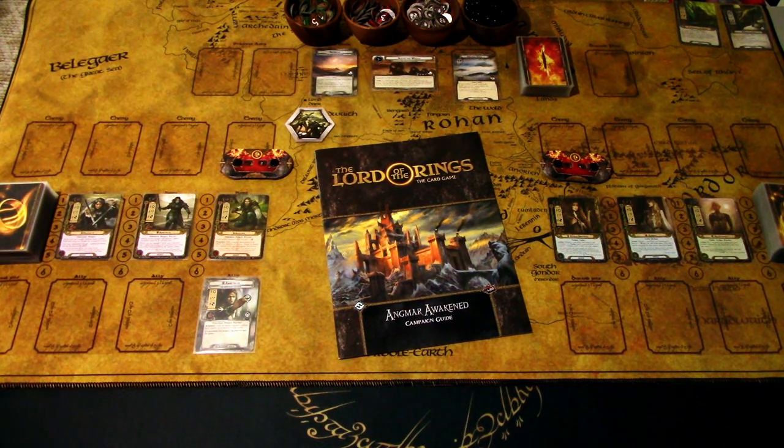We are up at the Wastes of Eriador scenario, which is the fourth scenario in the box. I have to say that I am using Amartul Hero, even though we have the Amartul story ally in play. So keep that in mind. The rules say you can't use Amartul Hero in the campaign at all, but I am ignoring that rule because I have a limited card pool and really like playing the Angmar Awakened Rangers that came in the box.